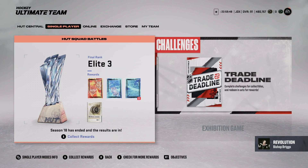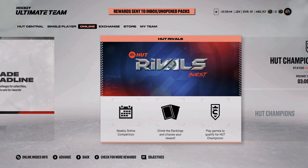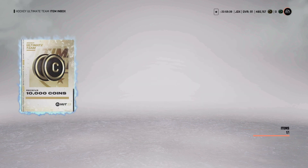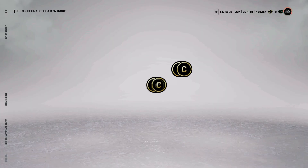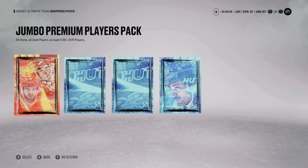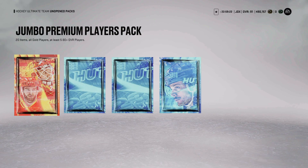This week Elite Three didn't play much, don't really care. I've got 480k from selling everything from last week, and up to 490 now. I was actually up to 500-something and then I bought 89 Burrows. So we're just gonna go right ahead and go for it. First is a Jumbo Premium Players Pack — 20 items, all gold players, at least 580 plus. Let's go.